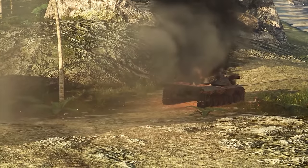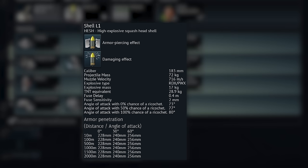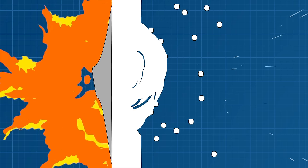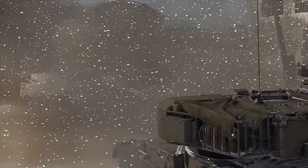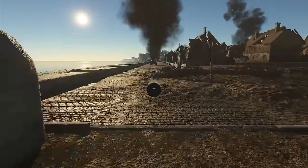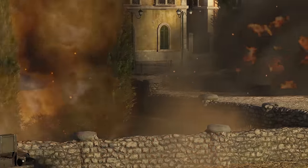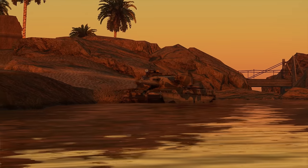HESH shots are even more special than that — those are the shells with yellow caps. HESH has its own way of interacting with armor: it doesn't aim at penetrating it. Instead, it gets its plastic explosive plastered all over the enemy armor, then it detonates, creating loose metal fragments on the other side of the armor that wreak havoc inside the target vehicle. You basically get rid of enemy crew and equipment with the help of their own armor. There's a big downside though: the effect of your shot can be nullified by any kind of screen, even a simple track. To make it count, aim at places with thin armor and keep in mind that it works only on the affected armor plate.